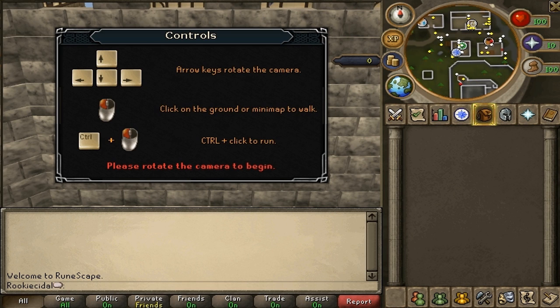After you pick your username, you'll get sent in-game where you will complete the tutorial. For anyone who played the game in the older days, they know that there was a tutorial island. Now you just get sent directly into the game, but you have to complete a few tasks. You don't really have to complete them, but it's suggested so you can learn more about the game.